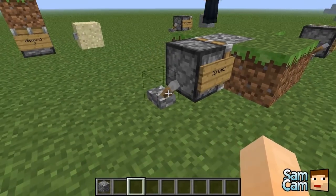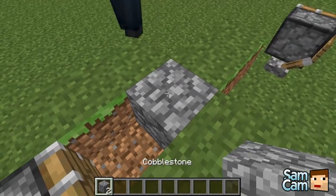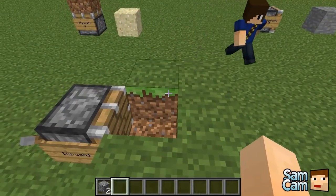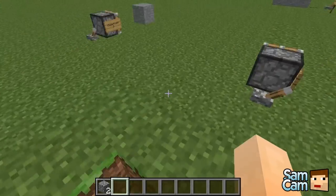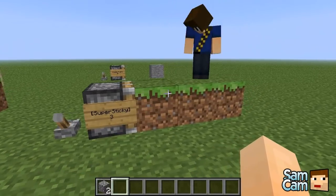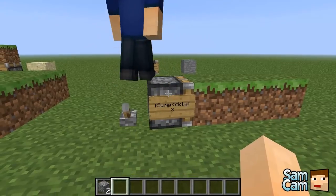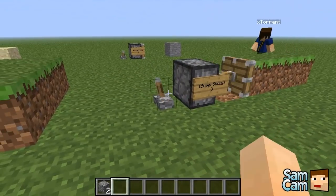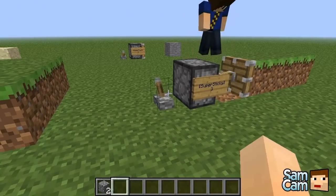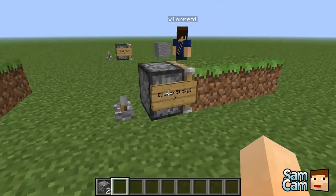It just gives you more cobblestone - you can play around with that, put some items in and see what you get out of it. You could probably set up a really intricate circuit with this. Next is super sticky - using a sticky piston, you put 'super sticky' on the second line and define the number of blocks you want to push. In vanilla Minecraft it would push blocks but only retract the first one back - this adds more functionality to the pistons.